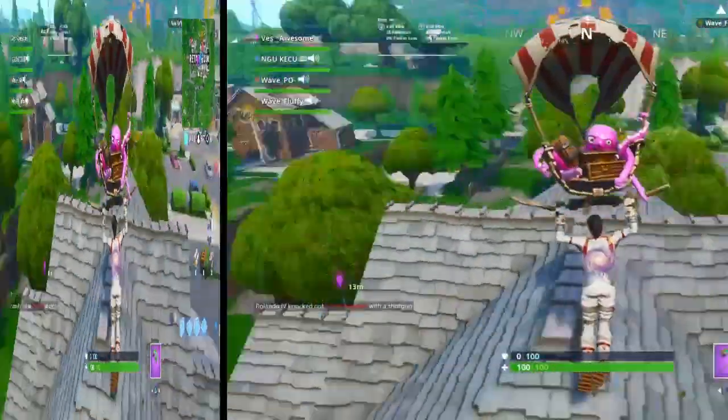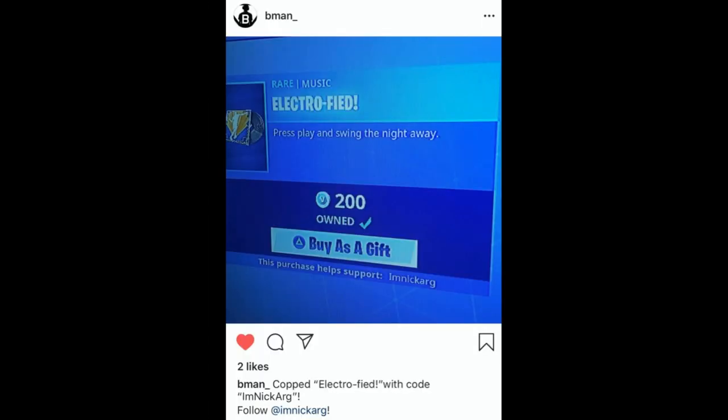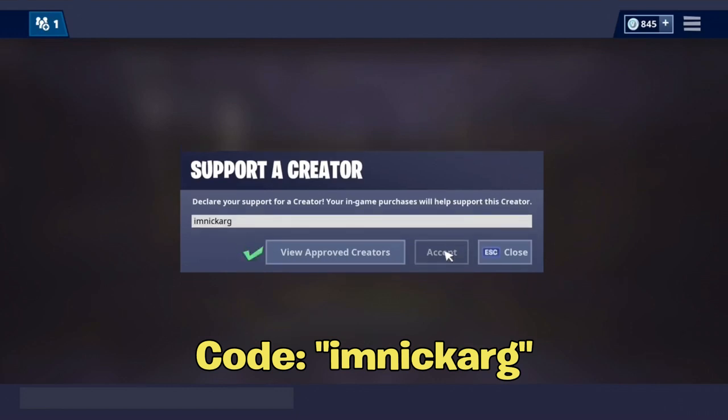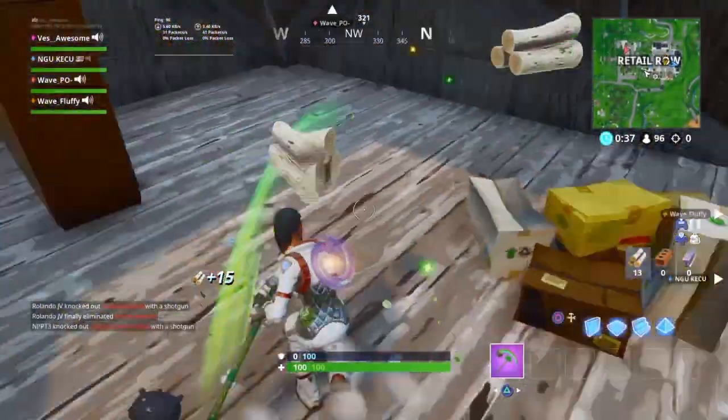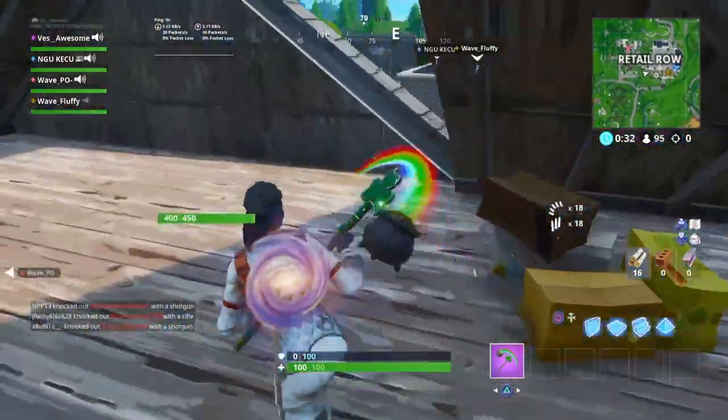My supporter creator code shoutouts in this video go to my man Assassin, my man B, and shoutout to my man Turtle Guy — I think it's always my supporter creator code, I really appreciate it. If you want to be featured in future videos, all you gotta do is go to your Fortnite item shop, type in code OmniArg — no spaces — and send me a video, picture, or anything like that over on Twitter or Instagram, all linked down below.